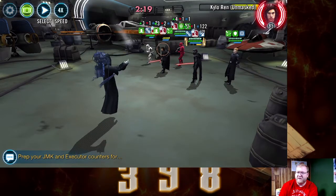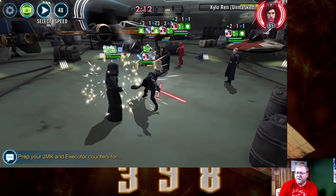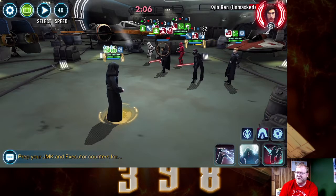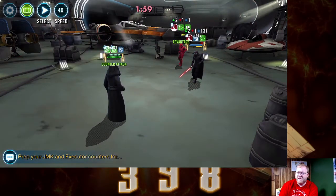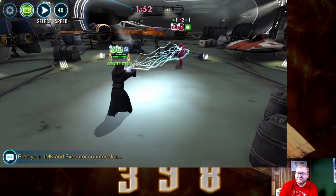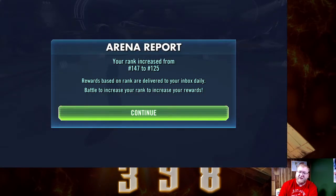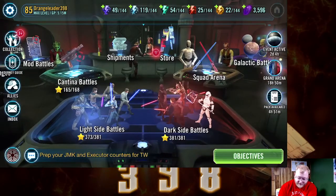So we're going to pop our ultimate now — no need to really wait or push our luck. Having a dual taunt kind of does spread that damage a little bit, which is nice for SEE. We're going to go ahead and just eliminate some — the counter-attacks are really nice, I might just knock them out with the counter-attacks. There we go. Just like that, not a worry in the world — SEE taking down Kylo Ren.